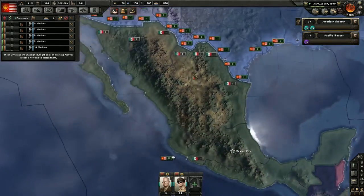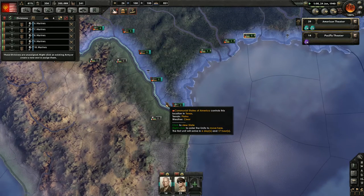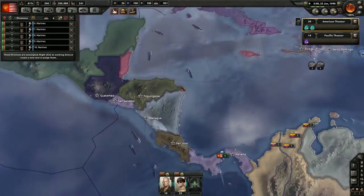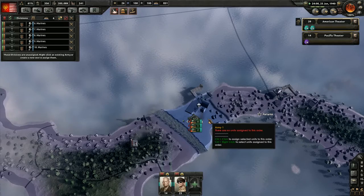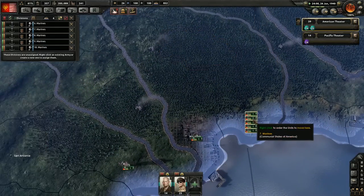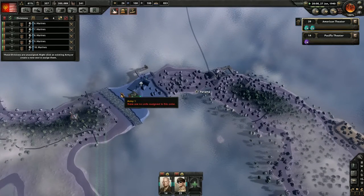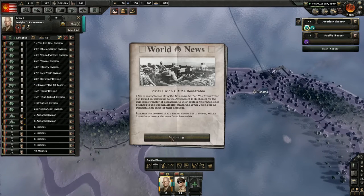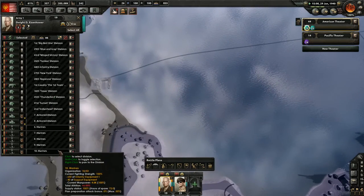We've got five units of Marines - they're entrenched, they're going to go down here. I bet Marines would actually be really good down here too, so you're going to come down here. I can't enter the province - why can't I enter the province? I should be able to come here. Netherlands has capitulated. The Soviet Union claims Bessarabia. Come on down here, guys.